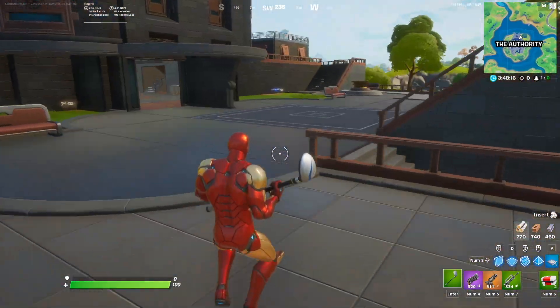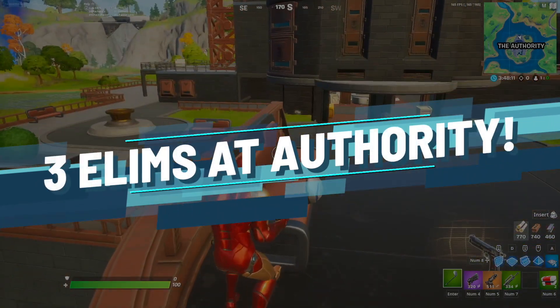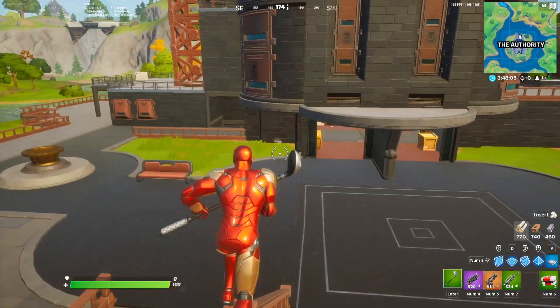The next Week 2 challenge is right over here at Authority, so all you guys need to do is just drop in and get 3 eliminations. It's super simple and really easy to get, especially because everyone's going to be landing here for the challenge.